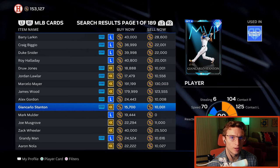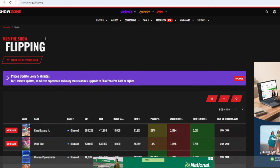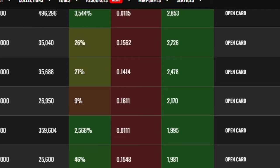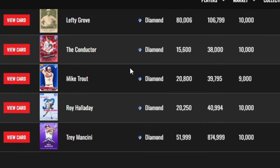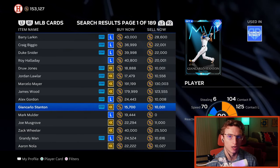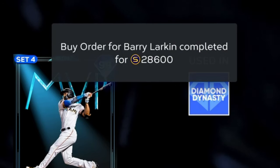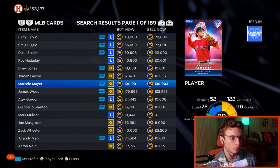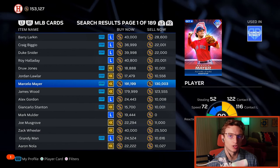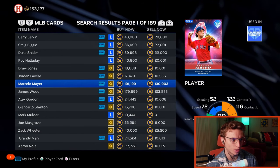What I recommend is going to showzone.io — I'll put the link in the description. They have updated margins every five to eight minutes, so it's very accurate about what's happening in the marketplace. Even in January you can see prices shifting every couple of minutes — it'll be very drastic at the beginning of the year. As you can see, my order for Barry Larkin completed at 28,600 stubs. Go to Showzone to find the best margins — for example, there's a 60,000 stub margin here on one card.